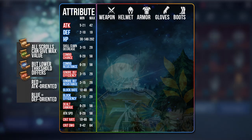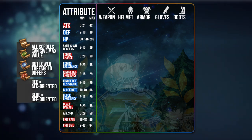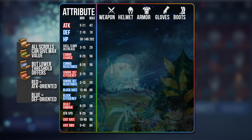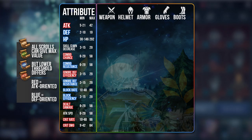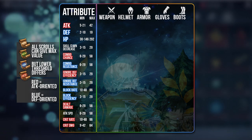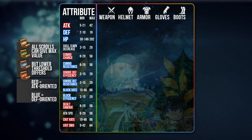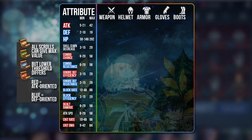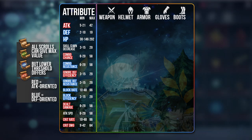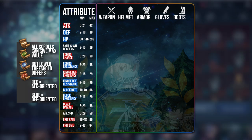All 4 types of Scrolls can give you the chance of having the maximum value. However, the minimum value varies with the Scroll type. For example, for the Attack stat, the Common Scroll has a minimum value of 5 all the way up to 42, so the range is huge. For the Legend Scroll, it gives you between 21 to 42 — a much narrower range — meaning a higher chance of rolling a higher number. So using the Legend Scroll gives you a higher chance of a better stat.